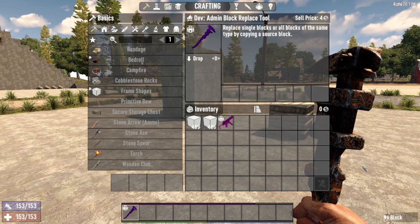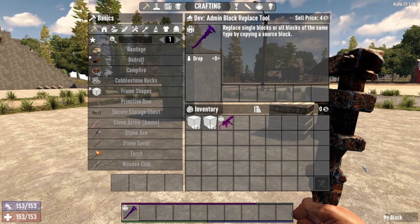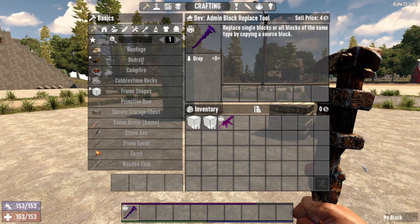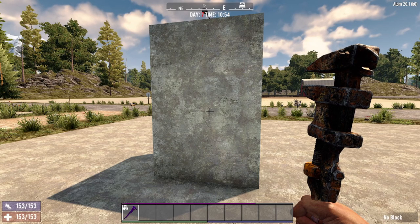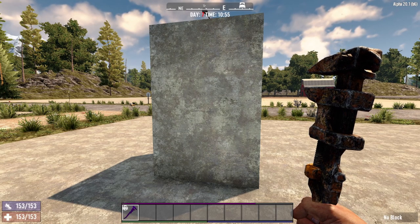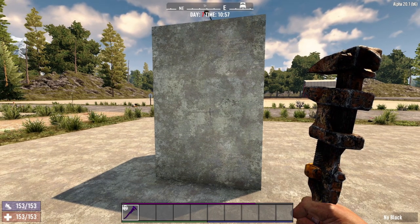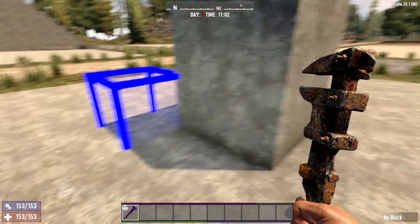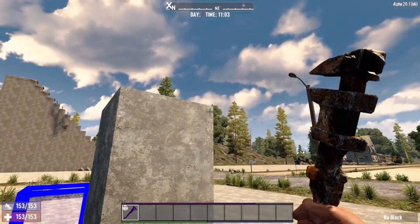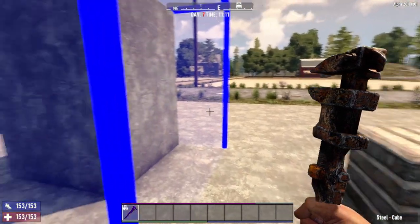Up next is a bit of a complex tool — the Admin Block Replace tool. This tool will replace single blocks or all blocks of the same type by copying a source block. It's used for building when you've built in one medium and another is desired later — it can simply be replaced with this tool instead of breaking and replacing. Select the area of the blocks you'd like to replace using the active selection blue box by pressing Z on your keyboard, then walk up to your source block and left mouse click. You'll see in the lower right-hand corner of the screen it is now steel.